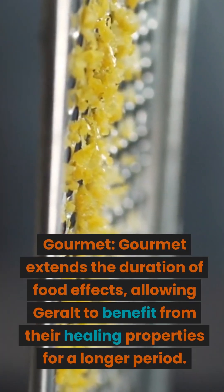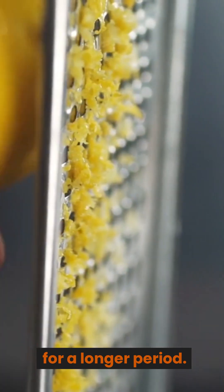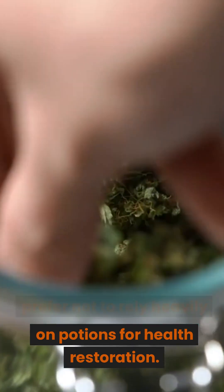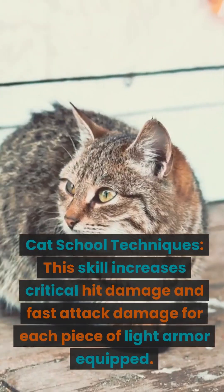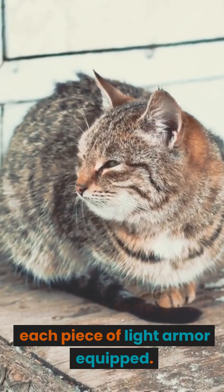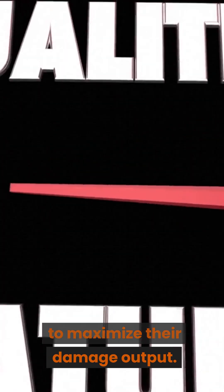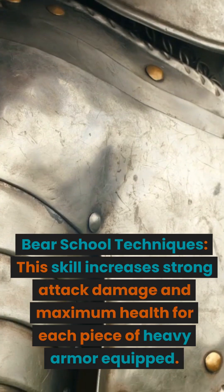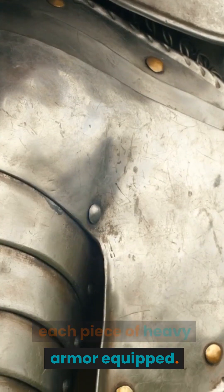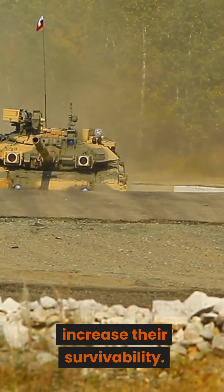2. Gourmet: extends the duration of food effects, allowing Geralt to benefit from their healing properties for a longer period. This skill is particularly useful for players who prefer not to rely heavily on potions for health restoration. 3. Cat School Techniques: increases critical hit damage and fast attack damage for each piece of light armor equipped — an excellent choice for players who prefer a fast, agile playstyle. 4. Bear School Techniques: increases strong attack damage and maximum health for each piece of heavy armor equipped, ideal for players who prefer a tanky, defensive playstyle.